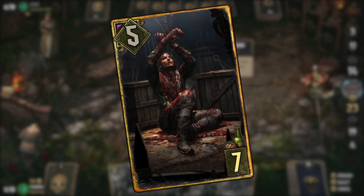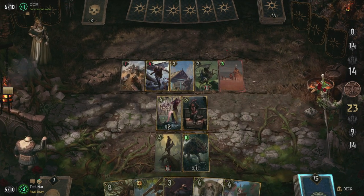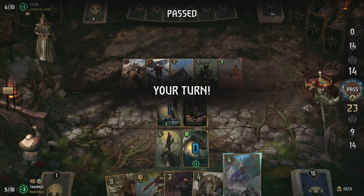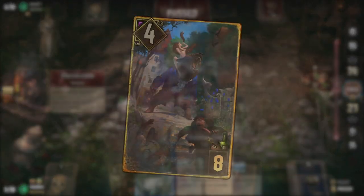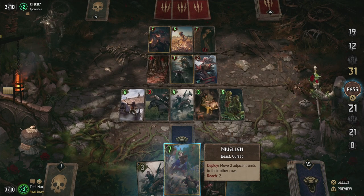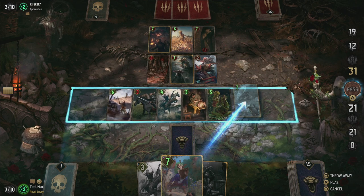Ciaran can move a unit and lock it, taking out any abilities of that unit in the process as well. He is however your only locker so use him wisely. Nivellen is a beast and can move up to three adjacent units to their other row. You can also use this on your own units if you want to, but more on that later on.